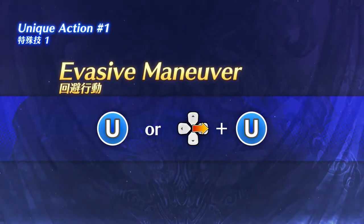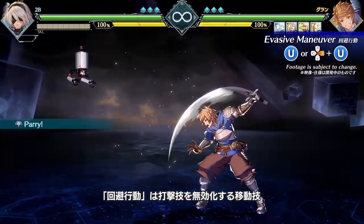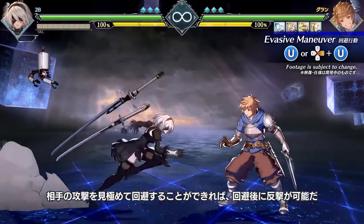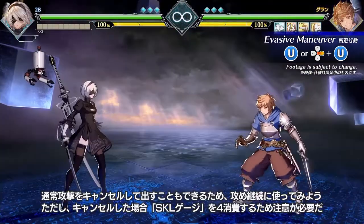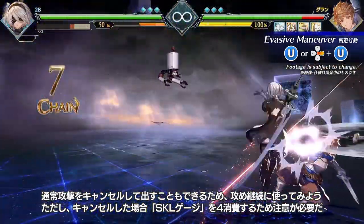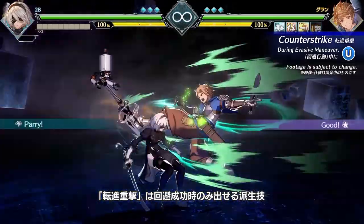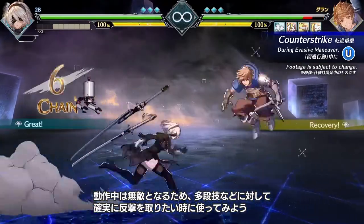Evasive Maneuver allows you to weave unharmed through attacks. Press forward plus unique action to advance, or hold this input for accelerated movement. Carefully spotting and dodging an attack allows you to perform a Counter-Strike. Additionally, you can cancel your normals into Evasive Maneuver to continue your assault. Attention: this will cost four levels of the Skill Gauge. Counter-Strike may only be performed upon a successful Evasive Maneuver.